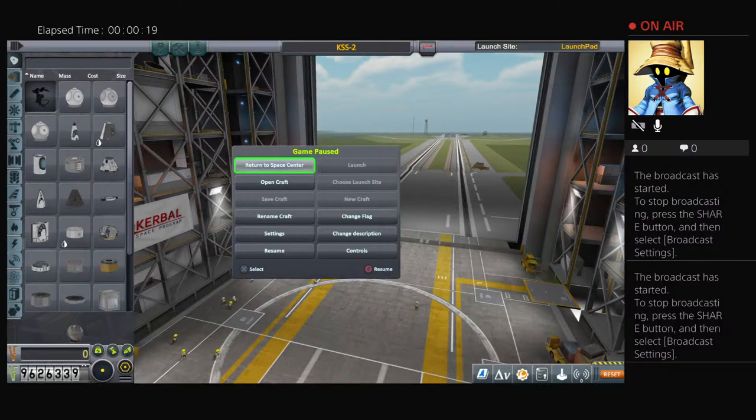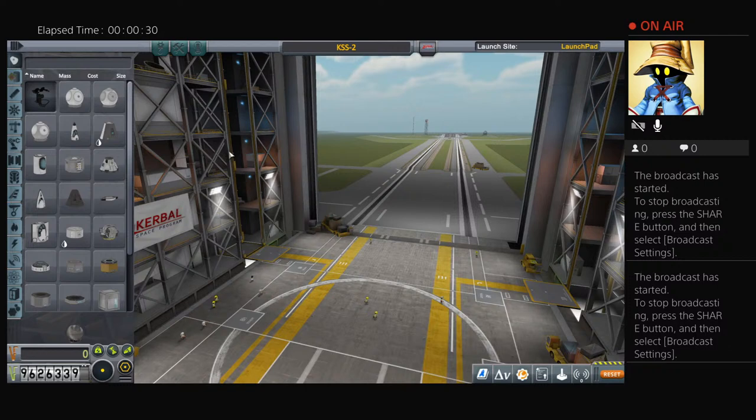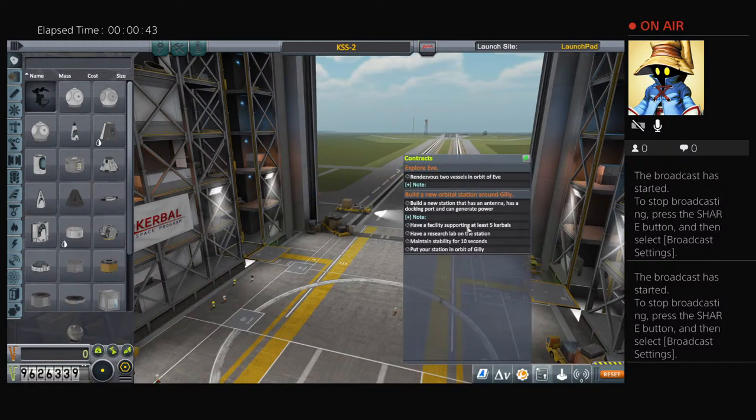Hello and welcome back to another episode of KSP-101. This is episode 22, where we will be constructing a new space station core to put around the orbit of EVE, in preparation to complete a couple of missions that we prepared in the final moments of the last episode, picking right back up where we left off here in the VAB.